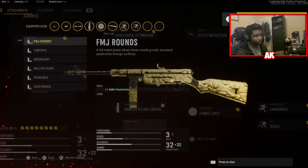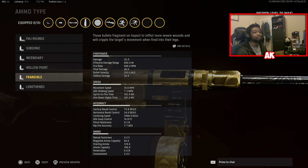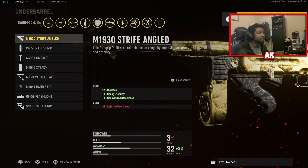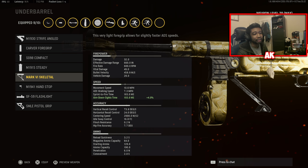Our ammo type is going to be Lengthening to give us more bullet velocity — this essentially turns it into hit scan, buffing it from 353 meters per second to 458. That's a 30 percent bonus, definitely worth it. Lastly, our final attachment is the Mark 6 Skeletal, giving us flat-out ADS time — an extra 4 percent bonus is definitely nice to have.